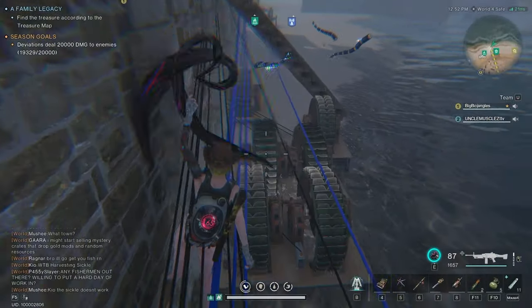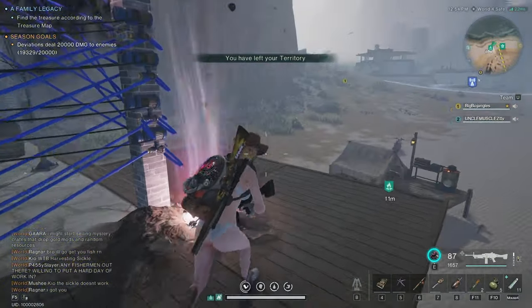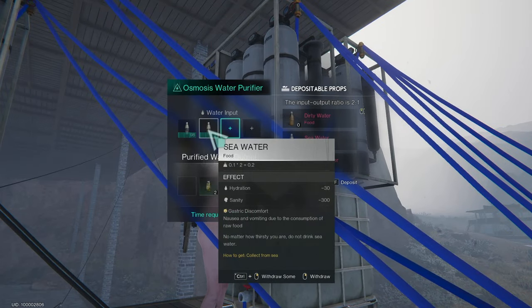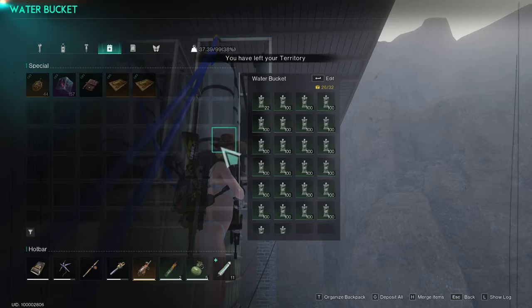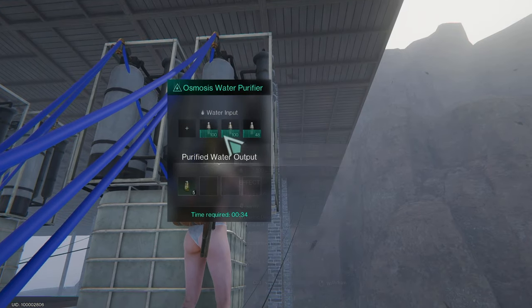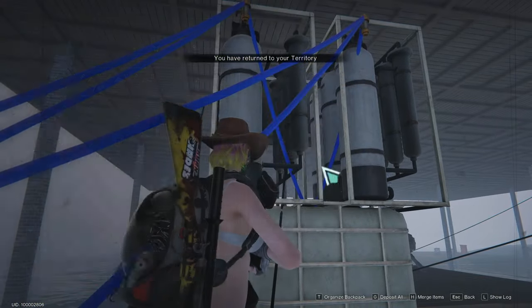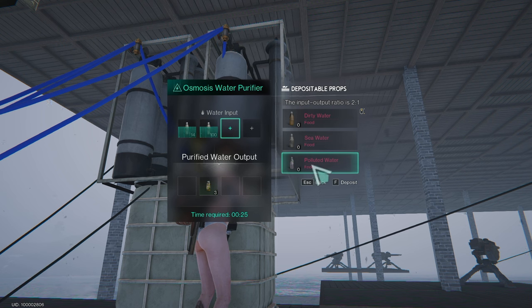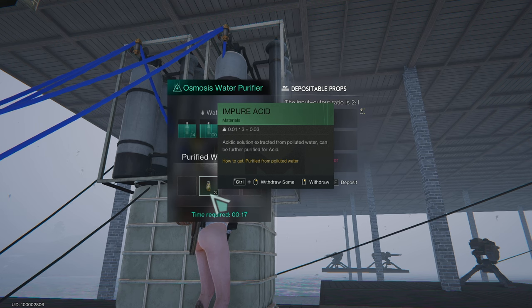There's a chance when you pump these out it'll also pump out polluted water, and I'll show you right now in my osmosis water purifier. Seawater, seawater — that's impure acid. Seawater, seawater, impure acid. That's the goal — what we're trying to get is impure acid. We're just doing it too fast. All the polluted water we're getting is going into the impure acid. I actually just emptied out all my impure acid which is why it's not showing.